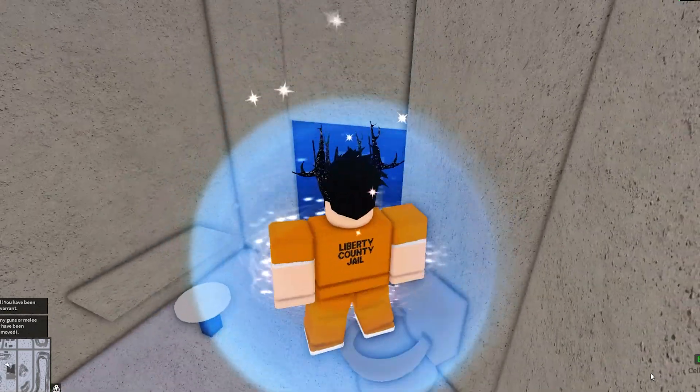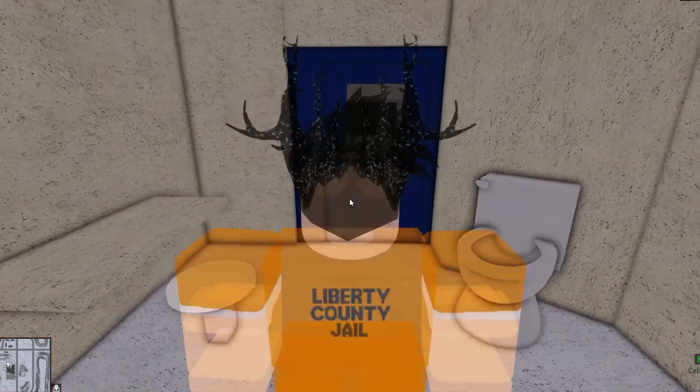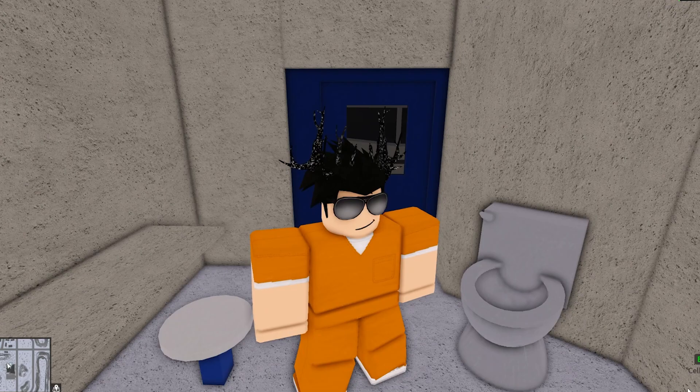Now you do have to wait for your cell to open. You can see my cell opens in 40 seconds, so you just have to chill in your cell for a little bit and wait for 40 seconds until your cell opens. But then you can see I have 3 minutes and 15 seconds till I'm let out, so I'll still escape like 3 minutes early. Let's just wait till my cell opens.